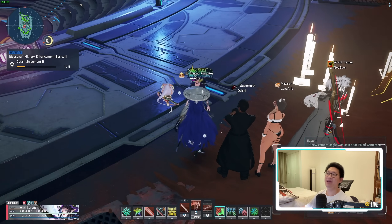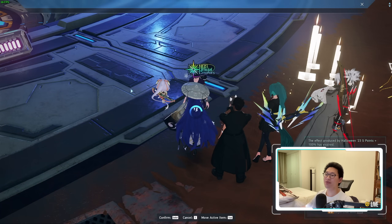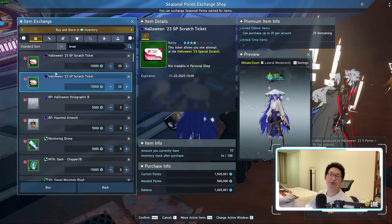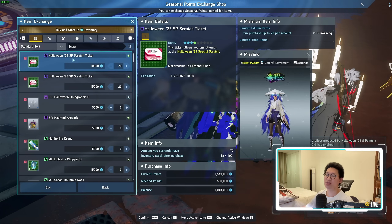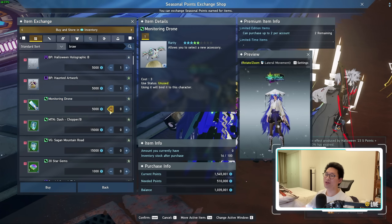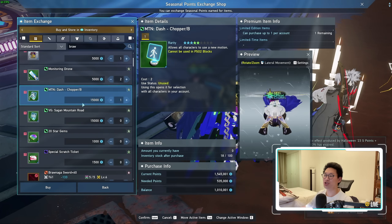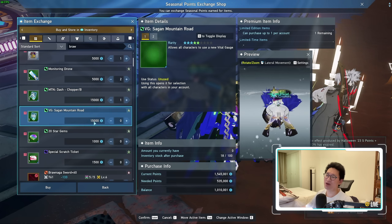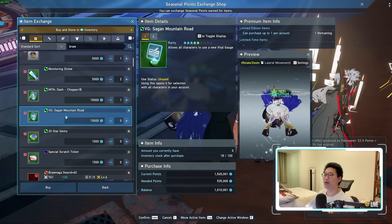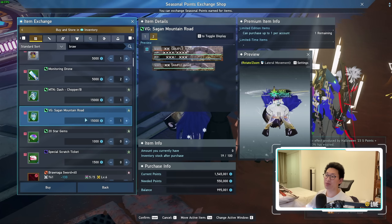They've also updated the Event Shop. When we go to Exchange Seasonal Points, you may have noticed you can purchase another 40 Halloween 2023 Special Scratch Tickets, which is awesome. There are also build parts — there's this Monitoring Drone accessory, which is pretty cute. There's the Motion Dash Chopper, which is a bit troll in my opinion. There's a new Vital Gauge Sangam Mountain Road, which looks okay — you can definitely pick it up.